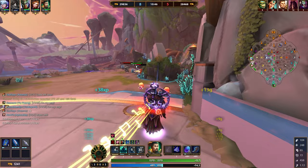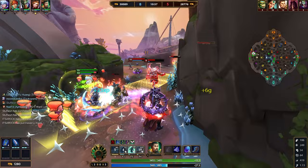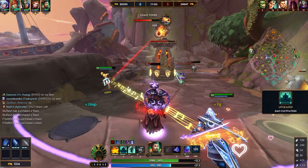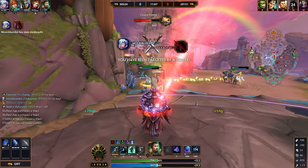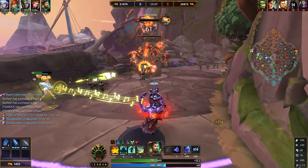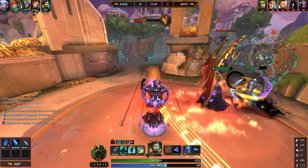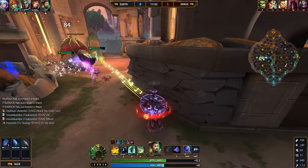Moving on to the ultimate — this is why you're playing Yu Huang. This ultimate is probably one of, if not the best ultimate for a mage. It offers CC, damage, and some safety and peel. When you press this ability, you become CC immune, one dragon spawns above your head, and the other dragon spawns directly in front of you looking towards you. Just imagine a complete straight line from where you're looking — one dragon on you, one dragon directly in front of you.